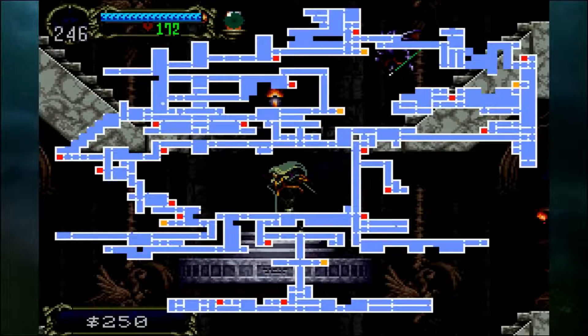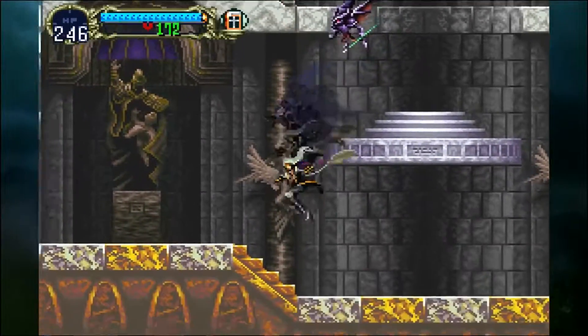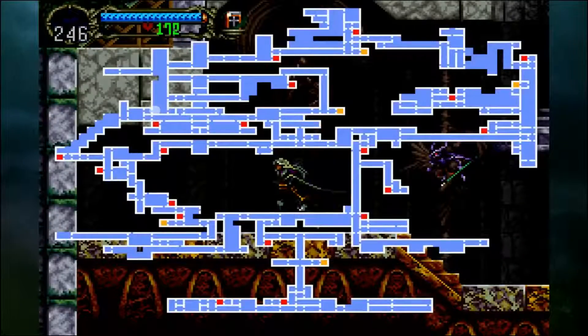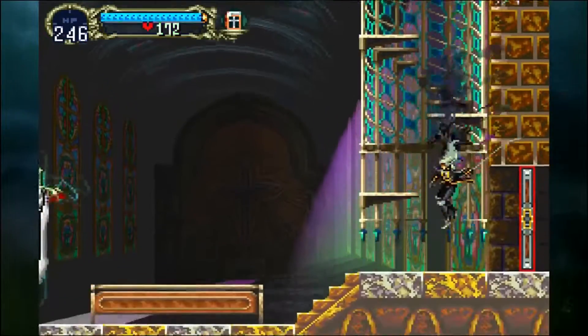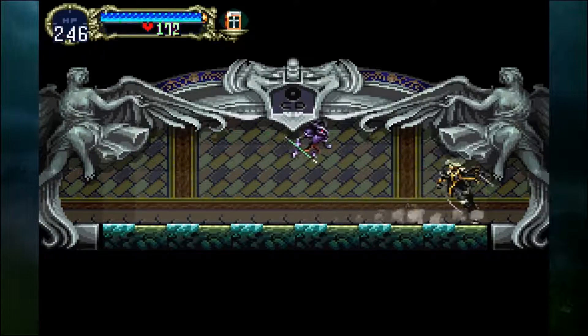She was captured by Dracula, so it's not quite the same thing. Now that we have the rings, we need to head to the middle section of the castle where the Marble Gallery is. We're going to head through the Coliseum again because it's the fastest way to get there. I've played this game so many times I remember most of the map.